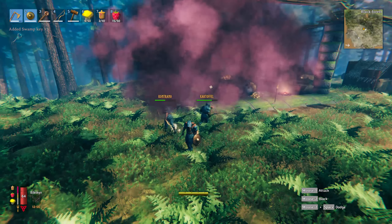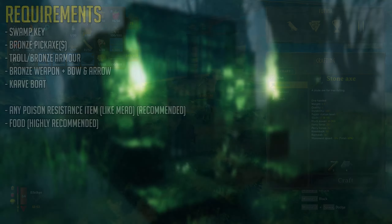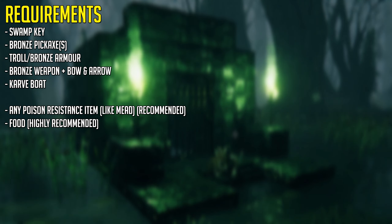First of all the requirements: you will need a swamp key, which is a drop from the Elder, the second boss, a bronze pickaxe or multiple pickaxes, at least troll or bronze armor, a bronze weapon, and the carved boat. You should have access to all of these items after getting bronze. Since this is the swamp, a poison resistant mead would be recommended against the poison from the blobs and leeches.